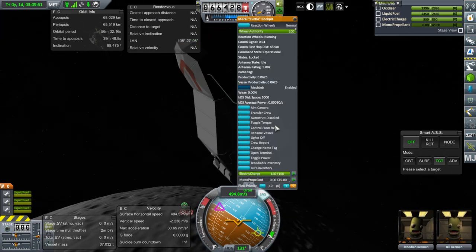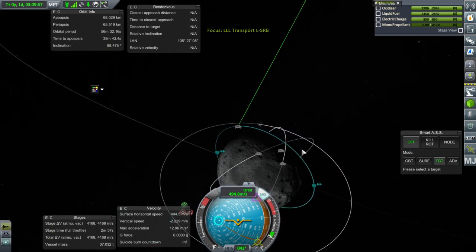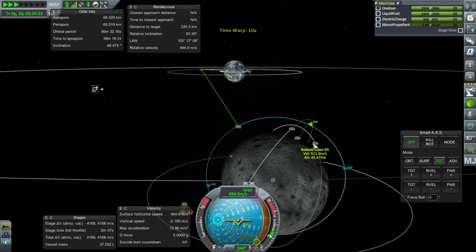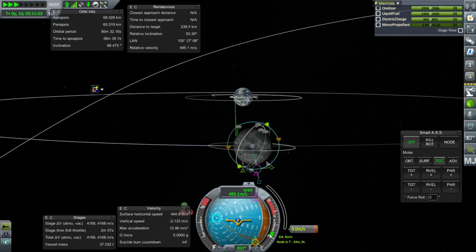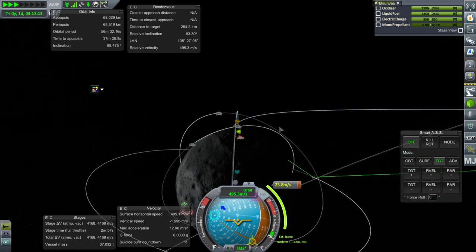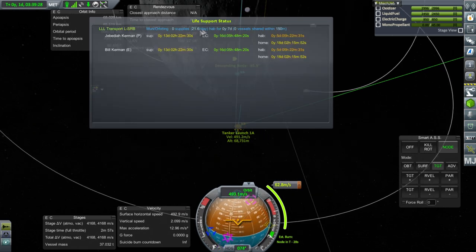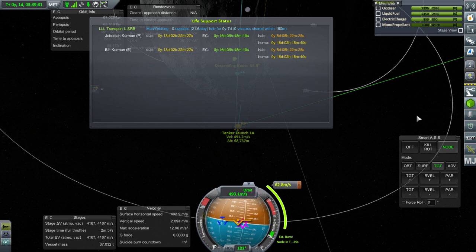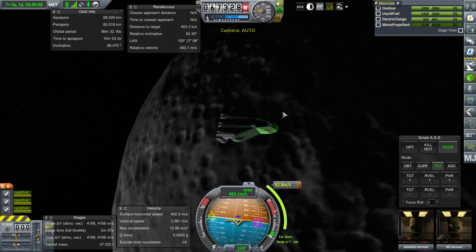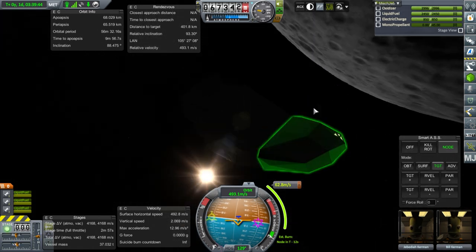Now we need to control from here — 4,168 meters per second. We need to hope that it can land on its tail properly. Which way around is it going? Okay, good, this way around. So when we're over here, we can retro-burn and get a good approach. We're right in line with it, or close to it. I still don't know about the life support situation — after I transfer them over to the colony and they've been there for a few months, can I transfer them back into this vehicle and have them still not be tourists? That is my question and we are going to find that out.